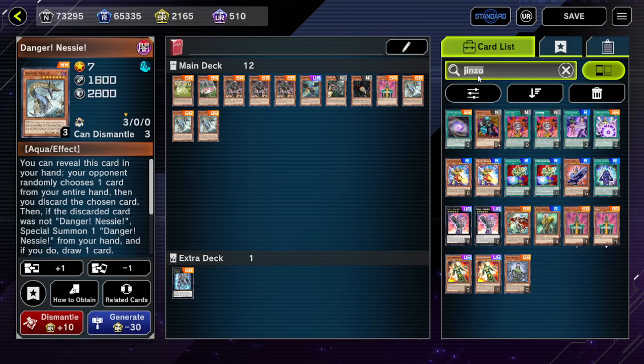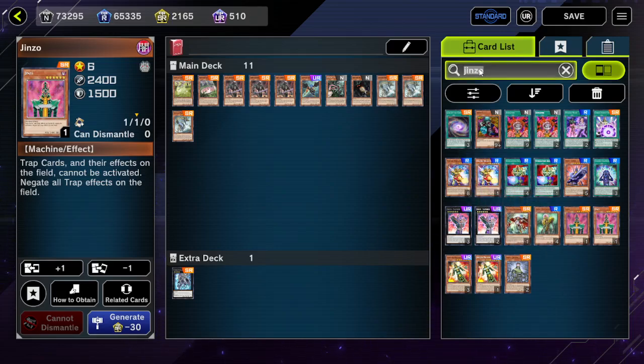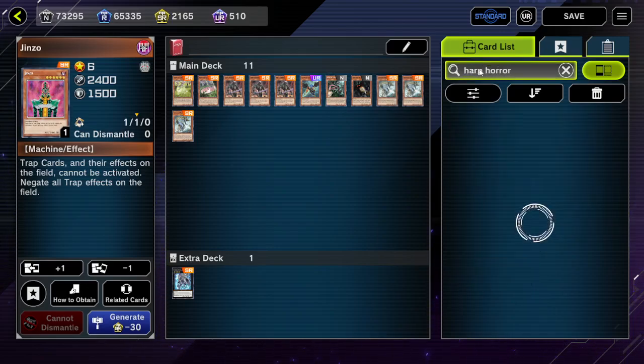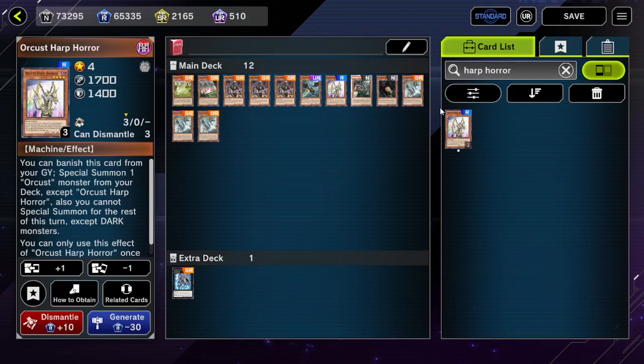Just for a few more ideas — we could also send Jinzo off of this if we really want to. Danger Nessie gets sent, we add Jackalope, send Jinzo, Jackalope effect triggers to summon Mothman, then Mothman plus Darkgreffer makes Dugarus, and Dugarus effect special summons back Jinzo. We also have Dugarus as link material so we can just link this off next turn. Another idea: we could send Heart Horror, so we'd have Jinzo and also a potential Orcust line. There are a lot of insane niche combos, techs, and synergies just all across the board.